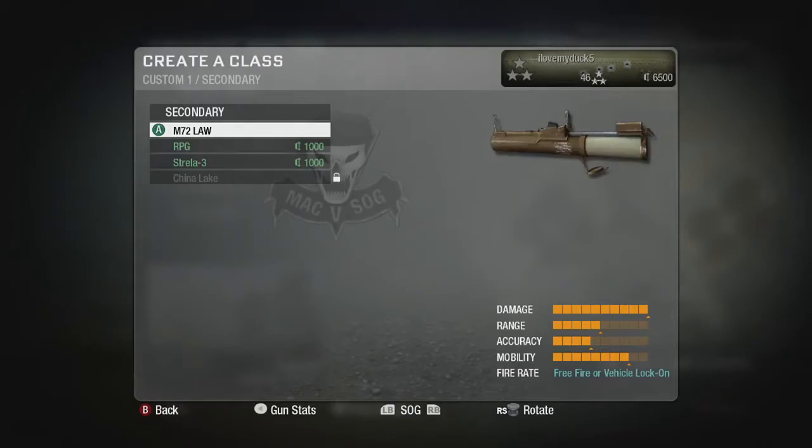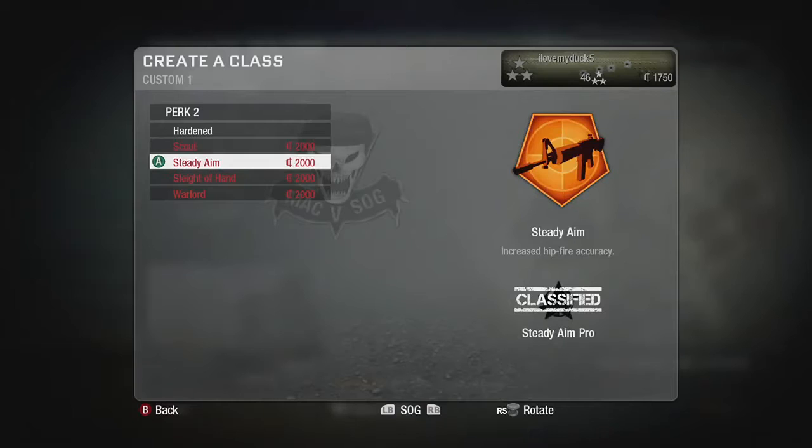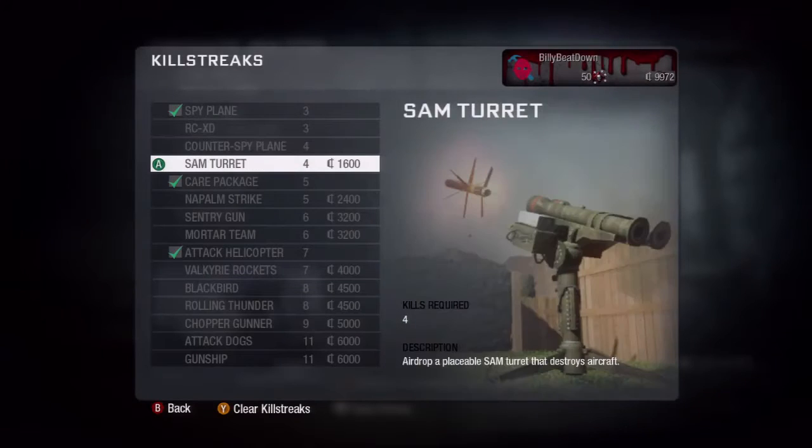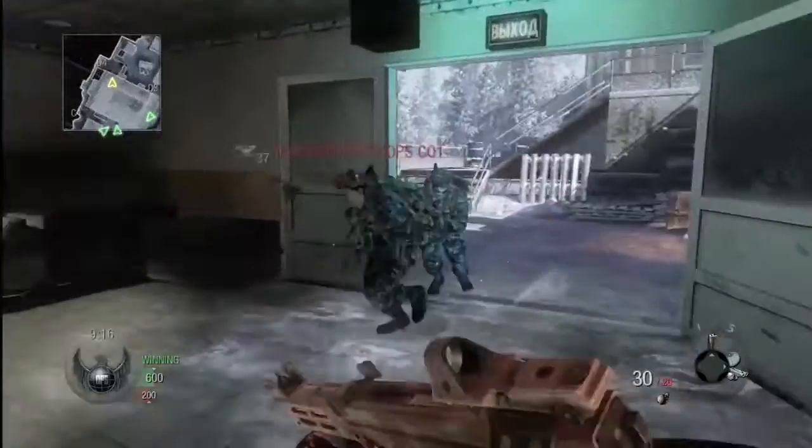With currency, you can buy weapons, weapon attachments, camo skins, and customized red dot reticles. You can buy the ability to place your clan tag on your weapon. You can buy perks. You can buy killstreaks. Everything in the game is purchasable through the currency system. It allows you to play the game the way you want to play it, especially the first-person shooter gamer.